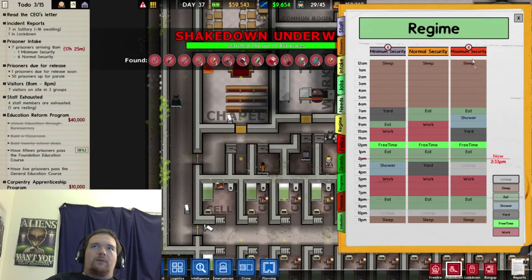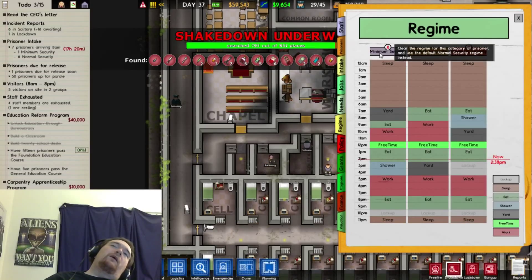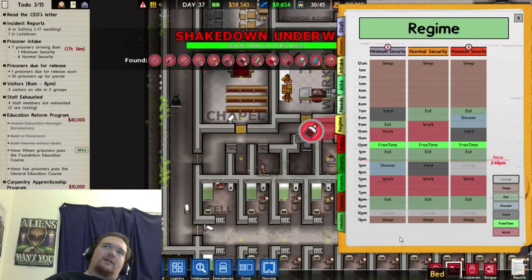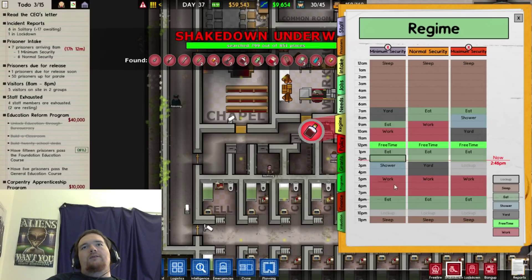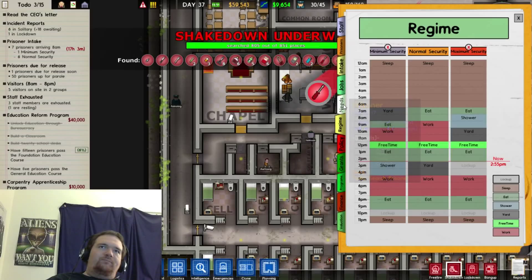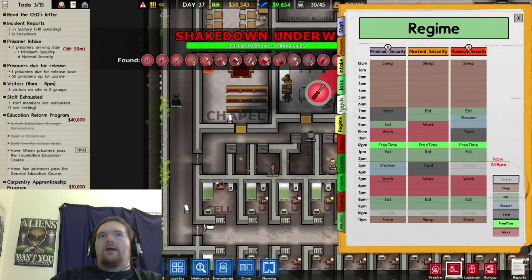These are the troublemakers, so I like to treat them like crap because they treat me like crap. These are the good guys who are probably going to get out anyway, so I like to make their time a little less difficult. And these are just the everyday average people in normal security orange. There are a lot more normals than minimum or maximum security prisoners.